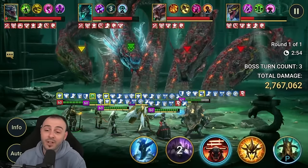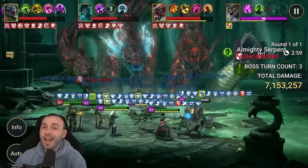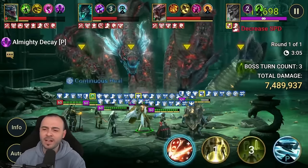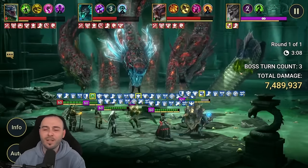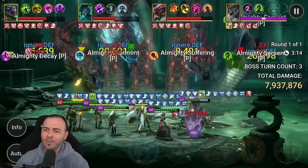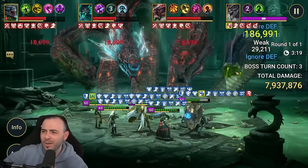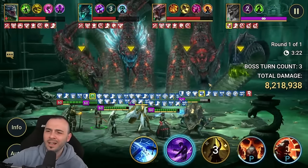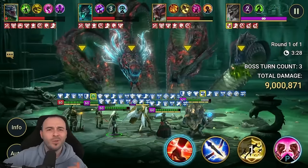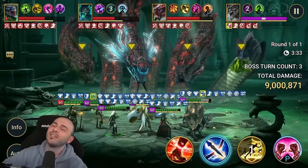The longer we go into the run, every now and then the head of mischief decides to mess us up. I had extremely bad RNG this run - getting resisted at the wrong time with the provoke or block buffs. The head of mischief stole at least 200 million damage from this team easily. So there's definitely a lot of room for improvement.